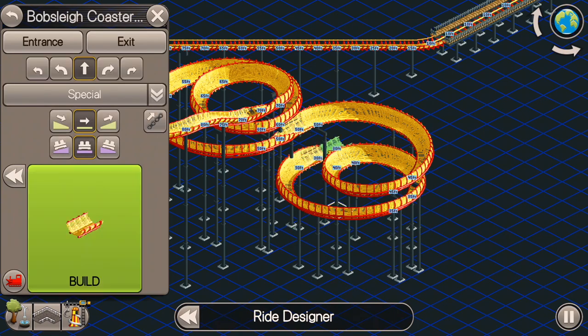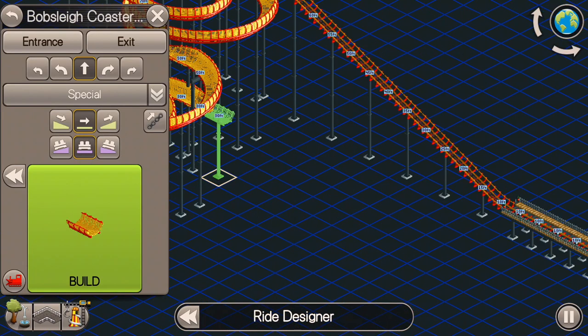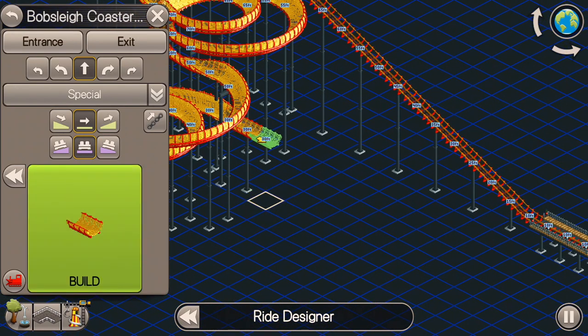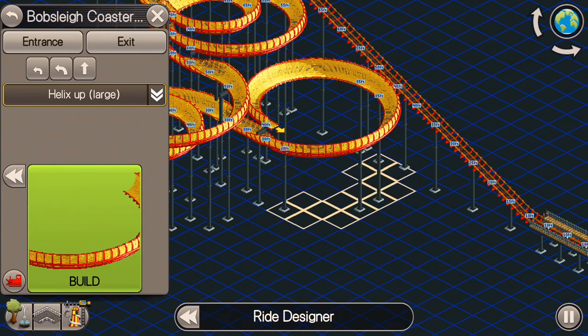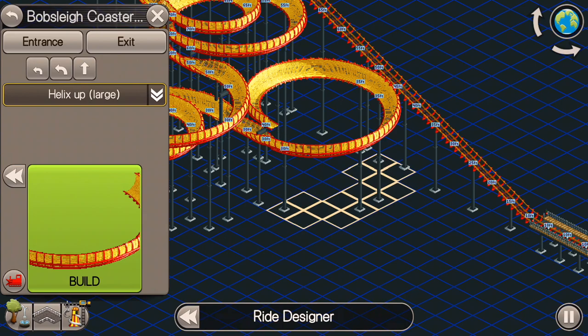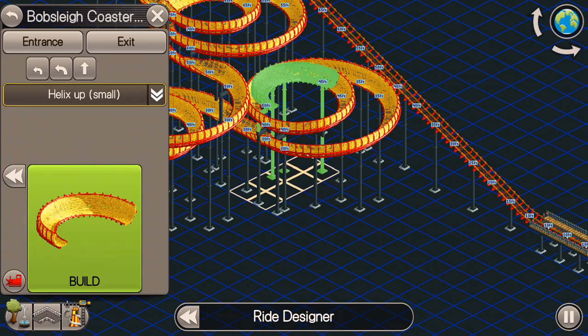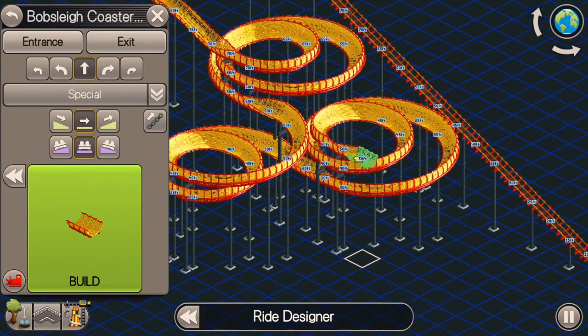I'm going to build a bunch of helixes going down just like this, and once I feel like the coaster is going to be going pretty fast, I'm not going to go straight up into another hill. I'm going to almost always go up using helixes unless I'm really confident that the roller coaster is going to be going slow enough that I can use just a straight up hill.